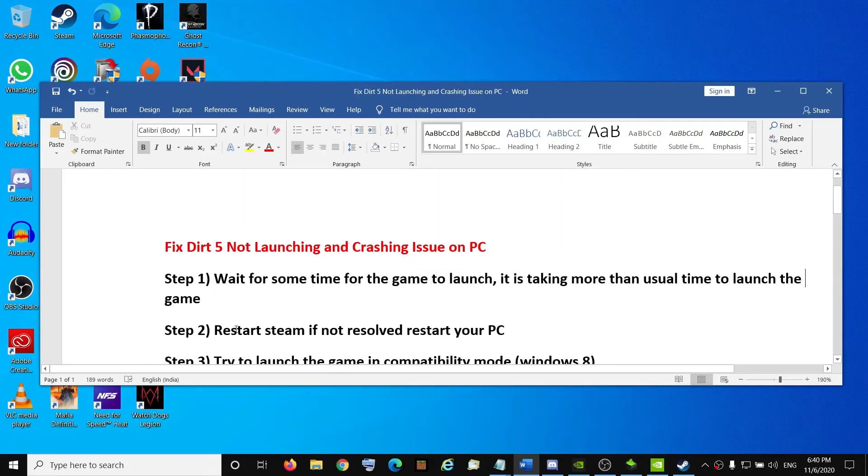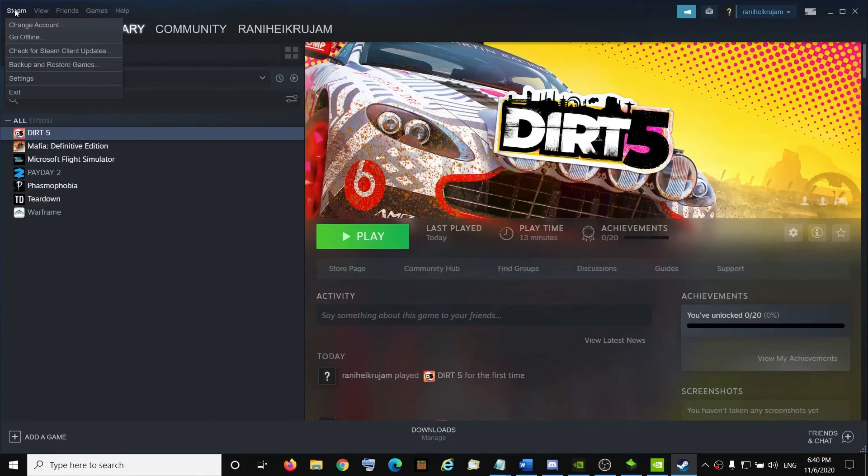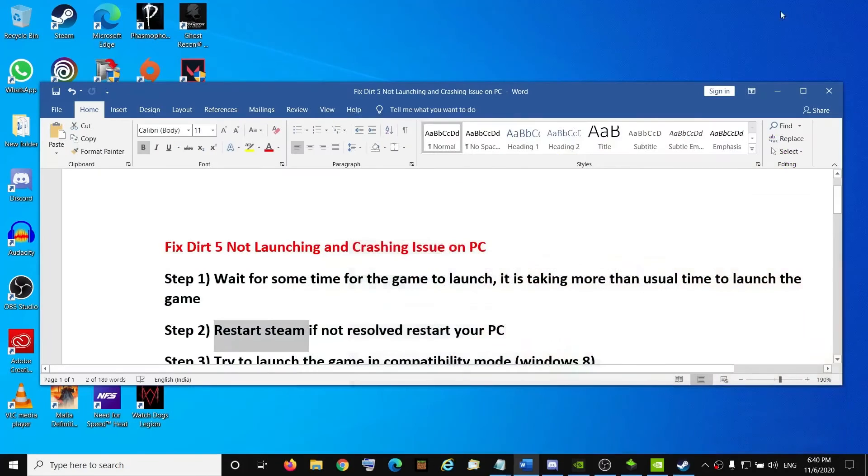If you are still unable to launch the game, go ahead and restart Steam. Steam is open — go to Steam, click on it, then click on Exit. Once you exit out of Steam, try to restart Steam and that should fix the problem. Still facing the problem? Restart your computer, then restart Steam, and then try to launch the game.